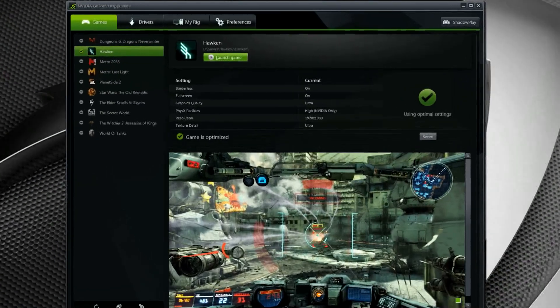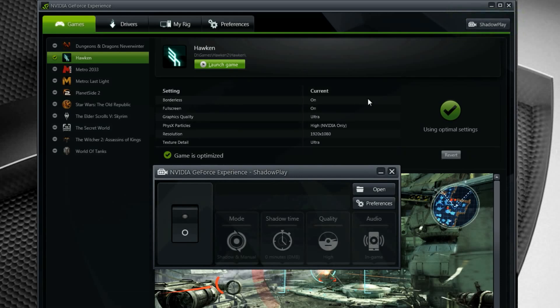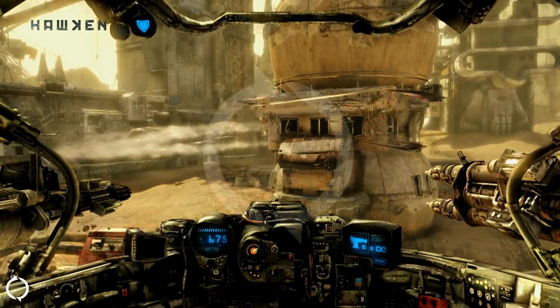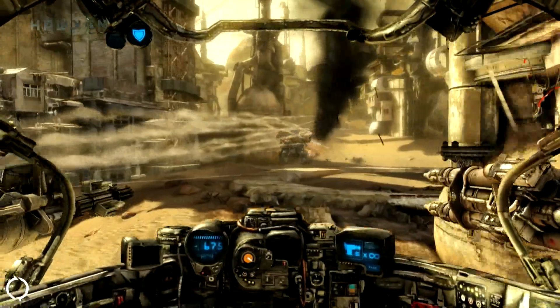To enable Shadowplay, open GeForce Experience and click on the Shadowplay button. Flip on the switch and you're ready to go. When Shadowplay is running, you'll see this icon displayed in the corner of the screen.